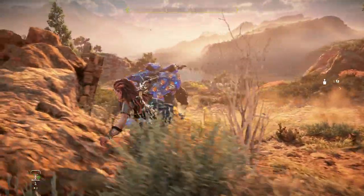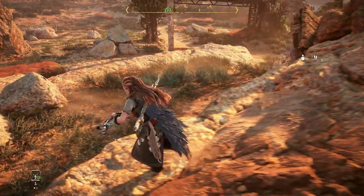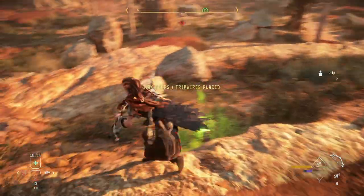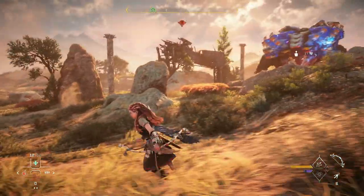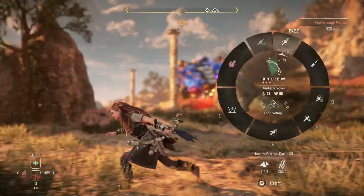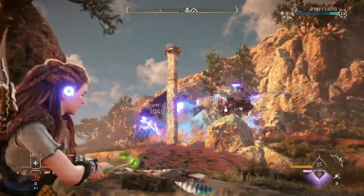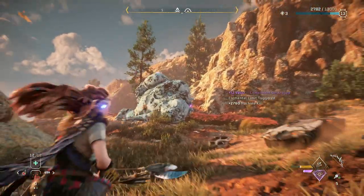There's actually a super easy way to defeat these things, and I wish I would have found this out immediately. A Shell Snapper has a giant weak point under its belly — never even saw that — and they're weak to acid, so all you need is an acid trap. You can either do this stealthily, finding where its tracks are going to be and setting down the acid trap, or you can have it chase you into one. Either way, it's going to blow up that bottom weak point and destroy it in one hit.